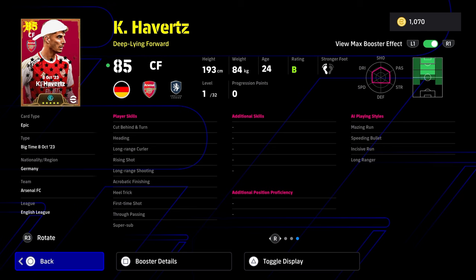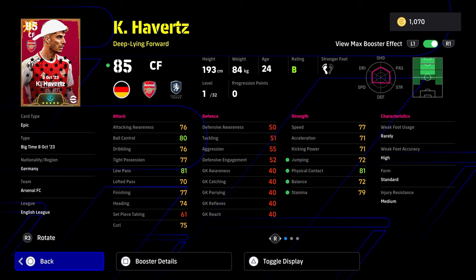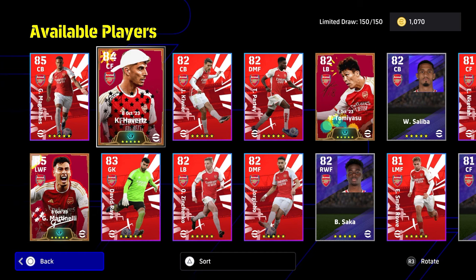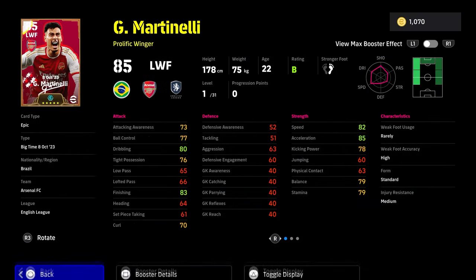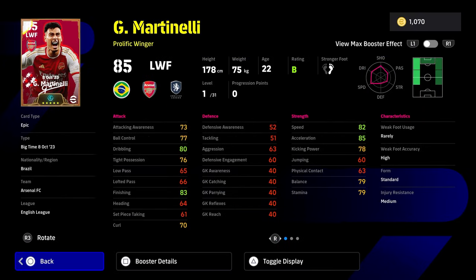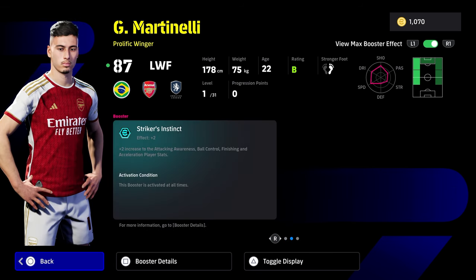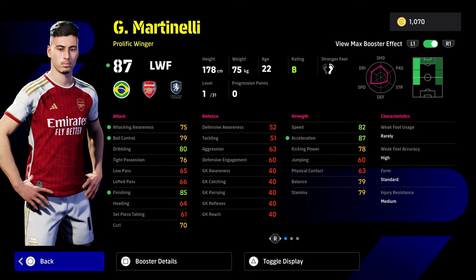So a bit of a bust of a card really to kick things off. Not the worst card - obviously he goes to about 96, 97 overall depending on how you train him up, but he's kind of fallen through the cracks into where the gameplay is at at the moment. Kind of like that Dennis Bergkamp - doesn't have that pace, doesn't have that excellent finishing ability. Now Martinelli is a different story and we will have a look at his build towards the end of the video and we will be testing him out as well.